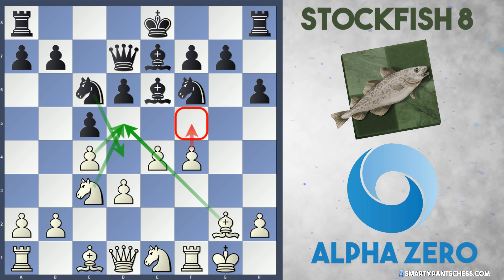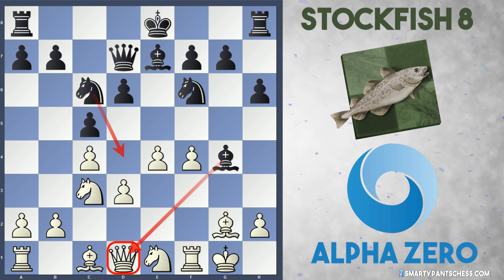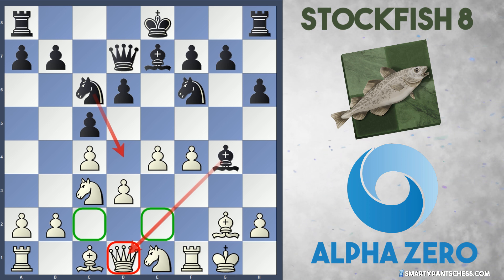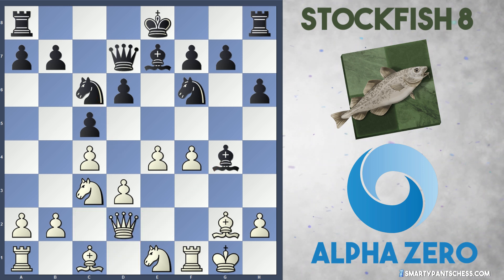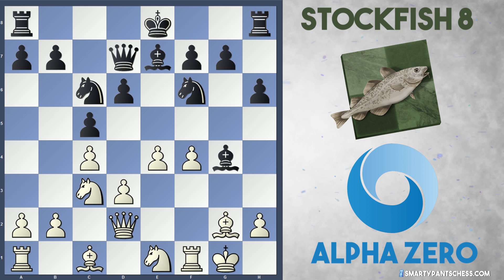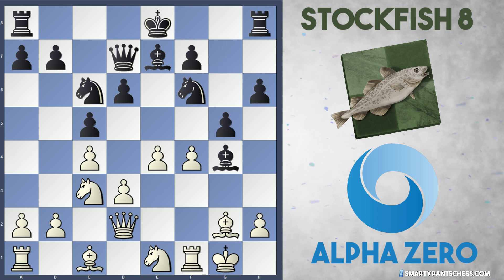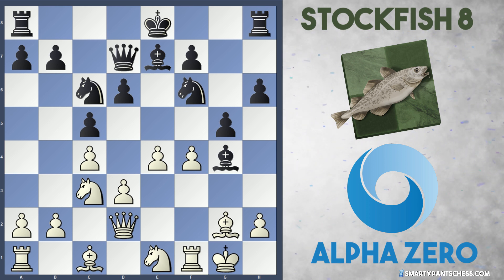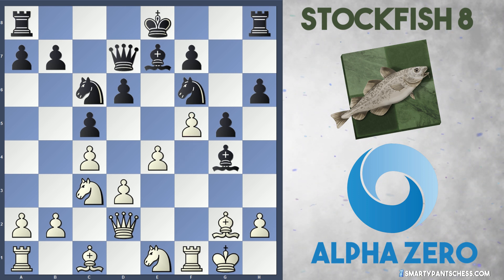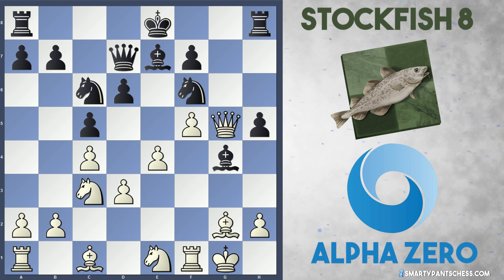F5 is the big threat from AlphaZero. Stockfish plays the only move they can — Bishop to G4, attacking the Queen on D1. If the Queen moves to C2 or E2, black can play Knight to D4 with a tempo. So for this reason, AlphaZero plays Queen to D2. Black has a lot of choices now. In the game, Stockfish castled Queen's side, but G5 was also an option, trying to open the G file against white's King. Play may have continued with F5, and after H5 from Stockfish, white can take on G5.